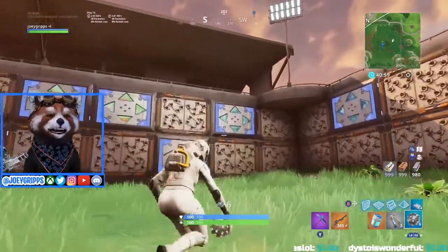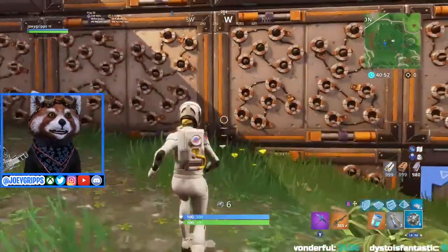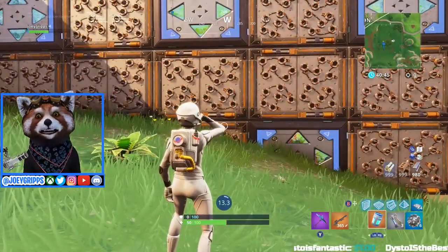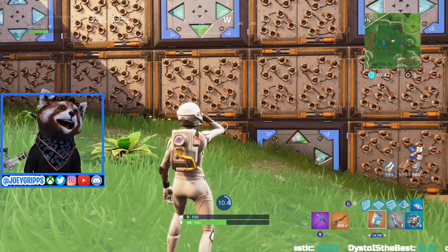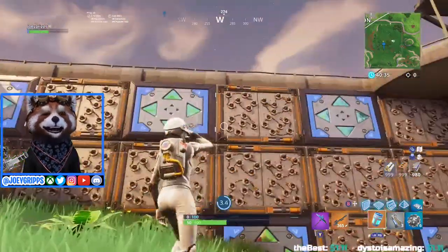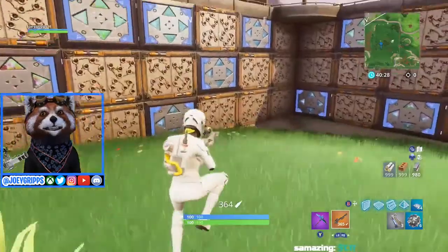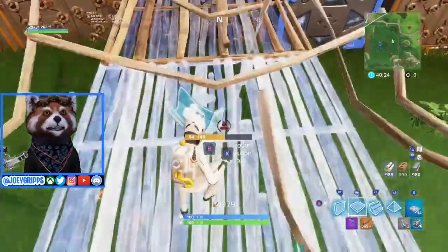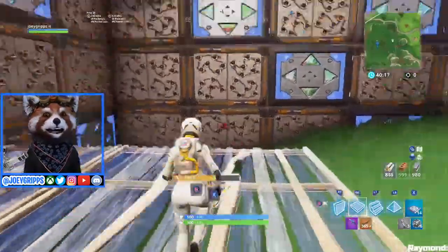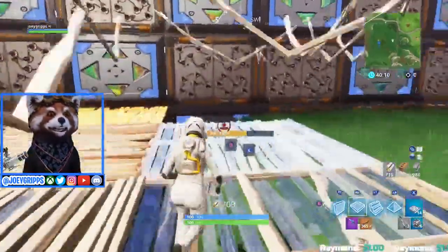Wow wow wow — now can those spikes hurt me? Oh yes they can — ouch! Okay, so when you drop a Spike Fortress in this game mode, it's not friendly. You can come up with a lot of cool games with this, grippers. This is what I would do first — as long as you stay two pieces of wood away from it you'll be okay. So first you create this type of base.